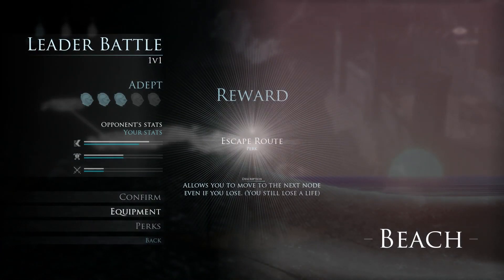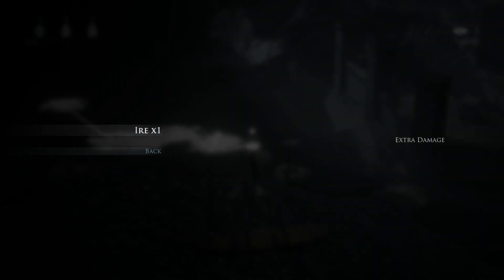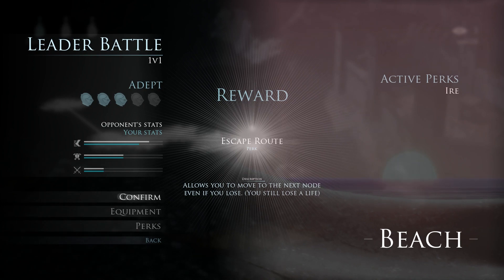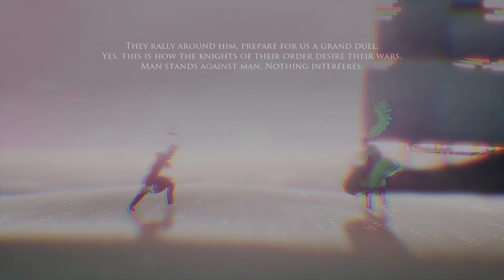Reward — escape route perk. Let me see what perk I just got: Ire — extra damage. Sounds good to me, especially since this is a difficulty-3 thing. Opponent stats and your stats — I just noticed that on the left. So you can actually boost your damage and defense, I assume. Does this guy have a cape? I don't stand a chance.